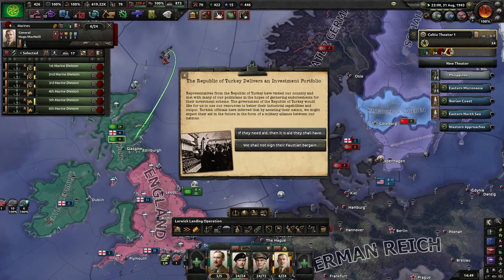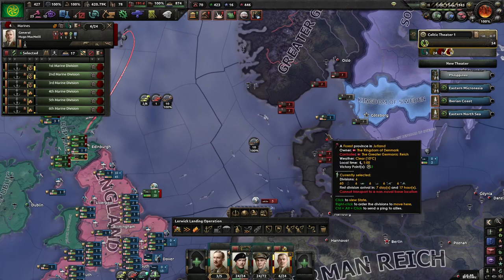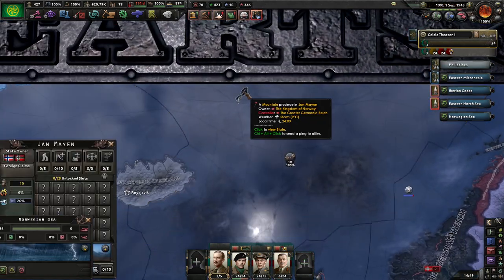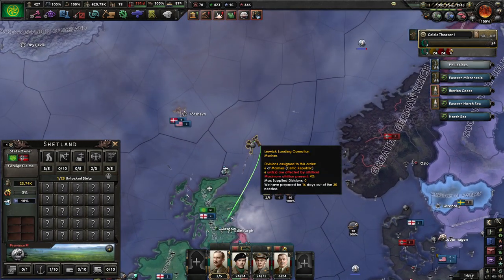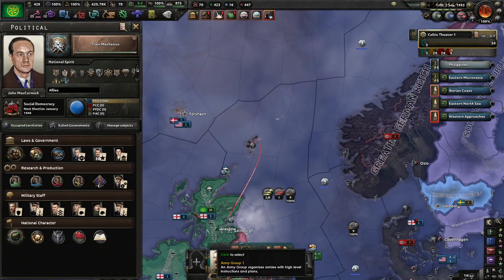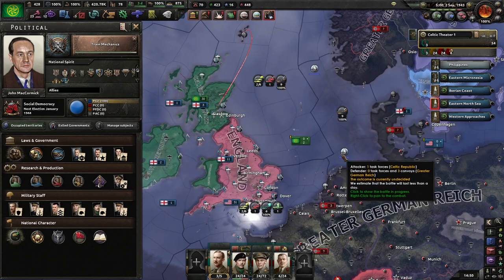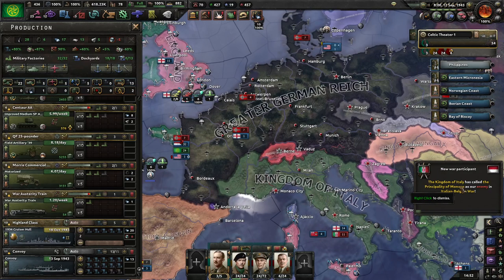I'm starting to think that after I get the settlements back for Denmark or Norway, that's alright. It's good to see them losing ships and us not losing any. And now we're at war with Monaco.